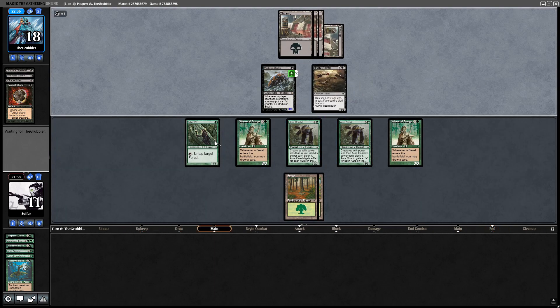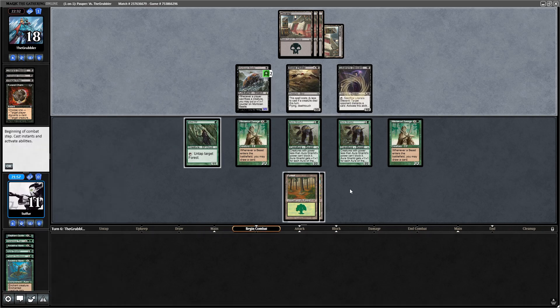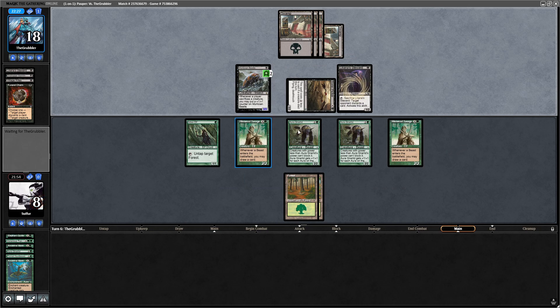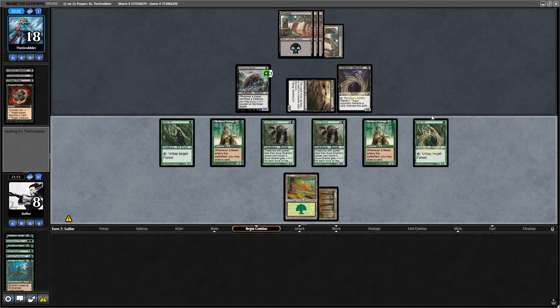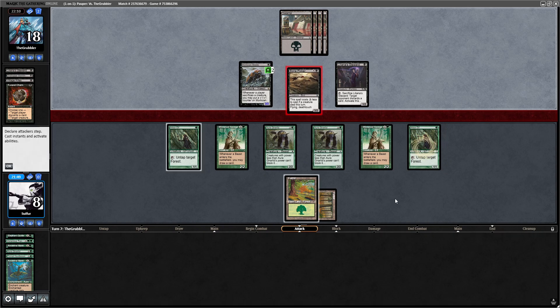Utopia Sprawl would be great — then I could pump both my Gnarlids, and I'd be almost at a point where I could get Voracious Typhon in there. It'd be at 5 mana instead of 3. Another Steward. Down to 8. I've been getting tempoed out pretty nicely here. Yeah, this is not working out for me. I just need to draw a Beast, or a Utopia Sprawl, or let me keep an Ancestral Mask, and I'll be looking a lot cozier. Down to 5 I go.